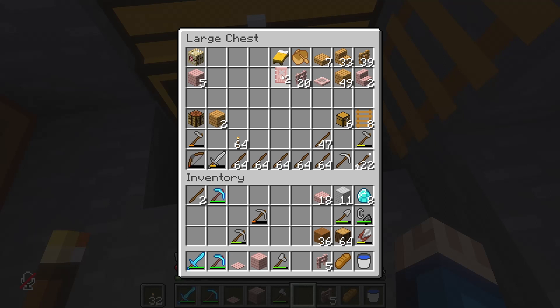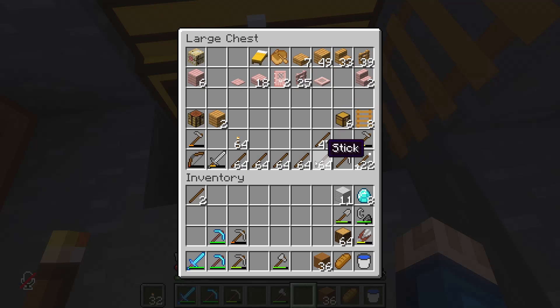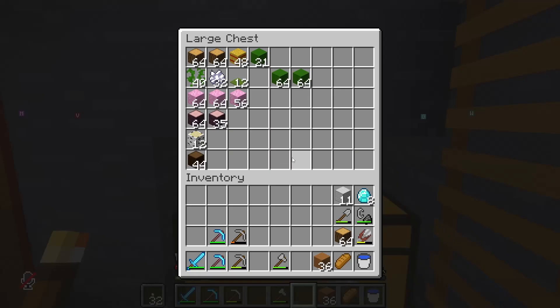I didn't mean to pause there and make any kind of tension or suspense — I just actually had to swallow. Alright. I already had 25 of these — just a myriad number of wonderful things I already had. I don't need these sticks or flint and steel, but I do need some bread. Where's my bread-making supplies?